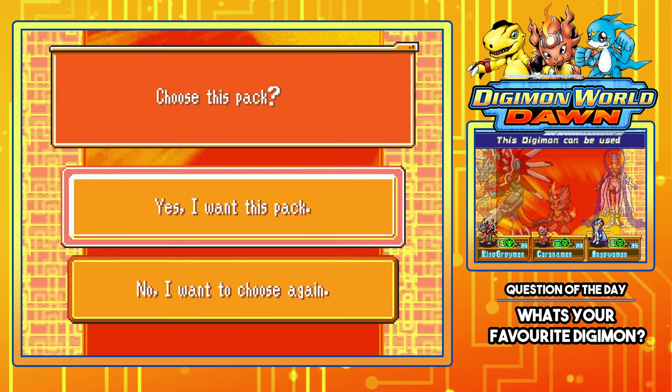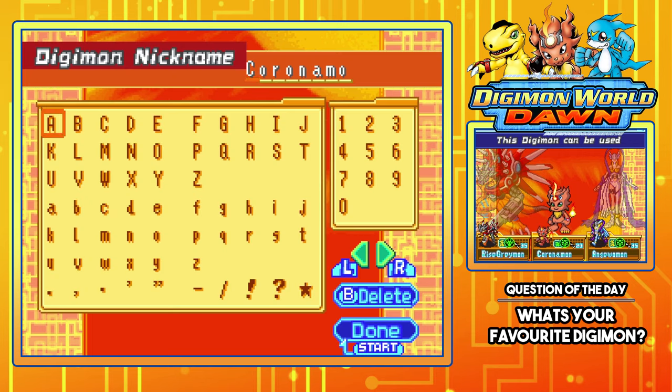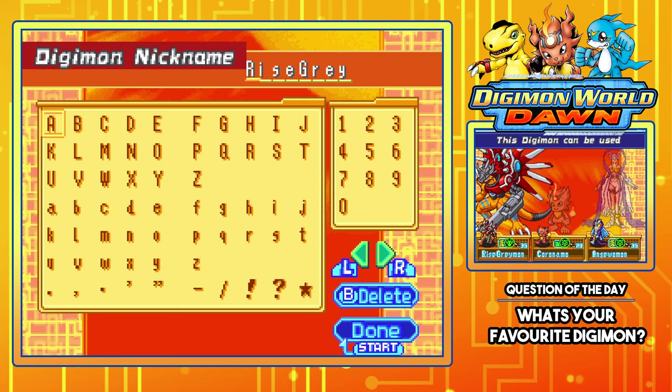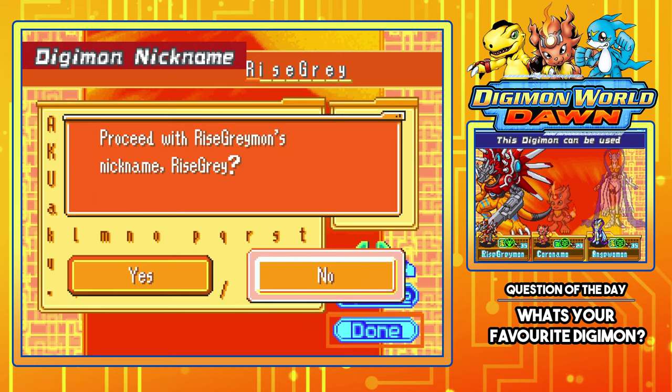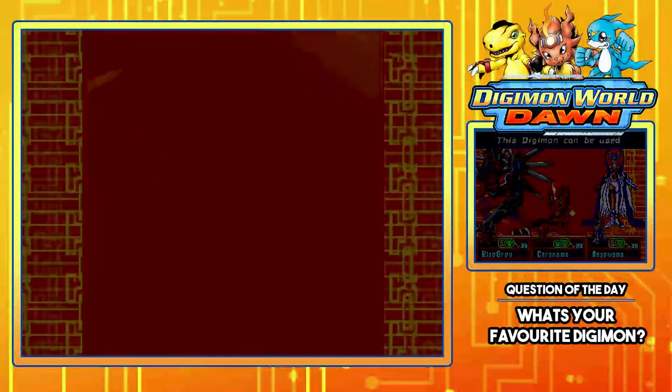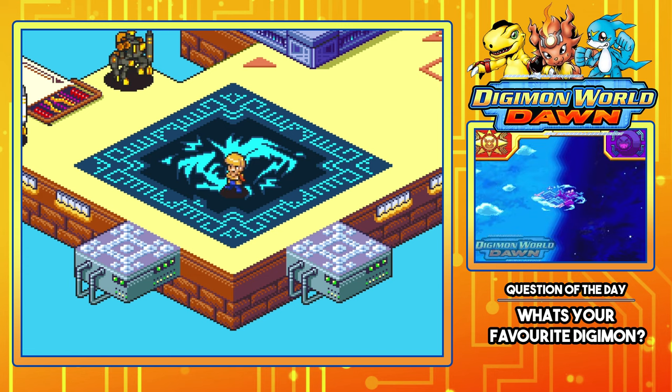I'll go with the Balance Pack. We can actually nickname the Digimon, but I'll keep their names as-is since I'm not 100% familiar with all of them — learning their names would be great. Can't even fit Anjuomon's whole name in!